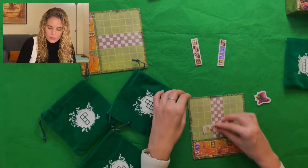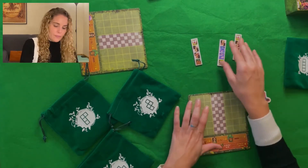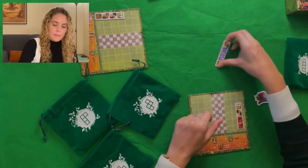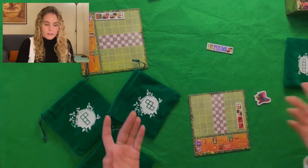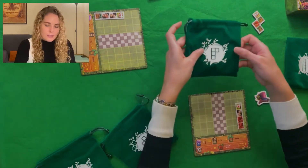We place the tile wherever we want on our tableau. The next player draws tiles and places them here — there always has to be a box space on the tableau. The second player then takes their tiles.